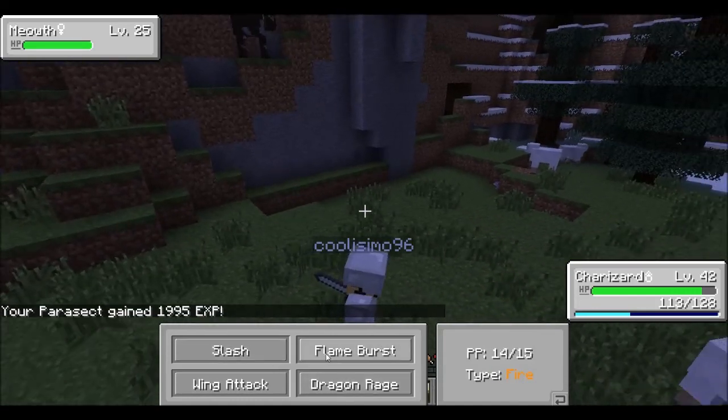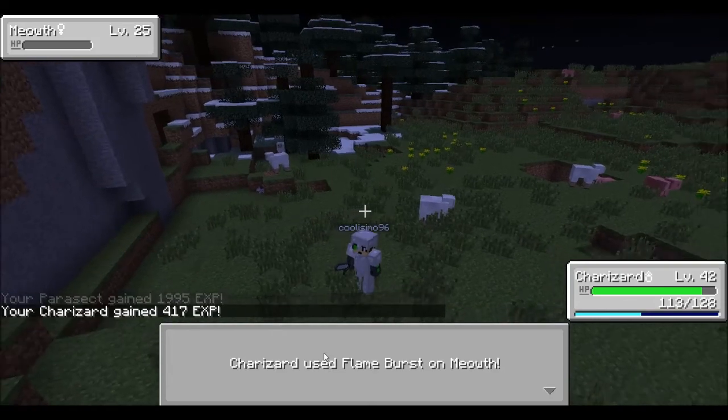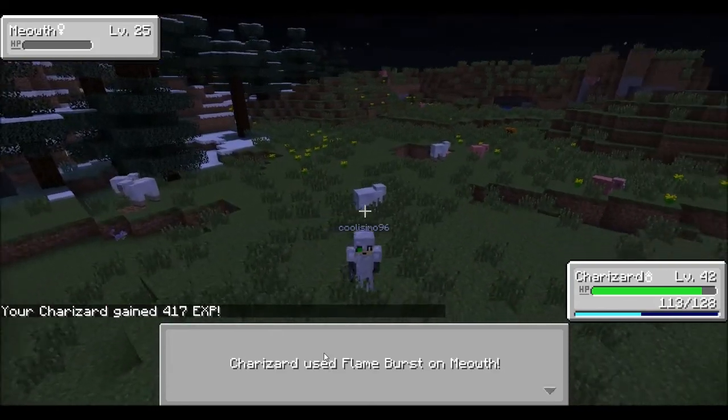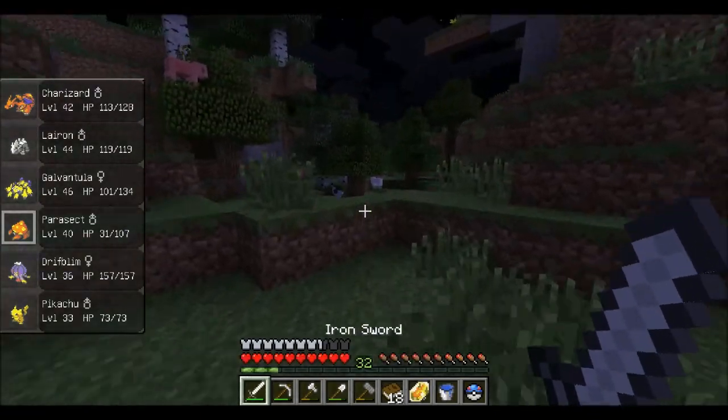Charizard is gonna fight a Meowth. Flame Burst — he's gonna be gone. There we go. That's a sword on the ground — come back to me, thank you.